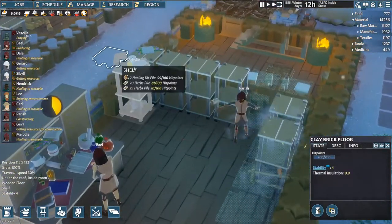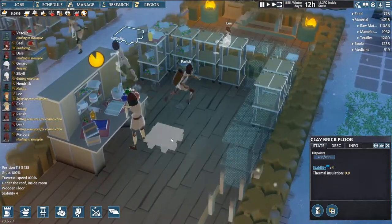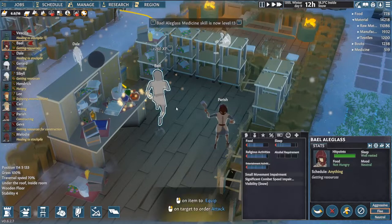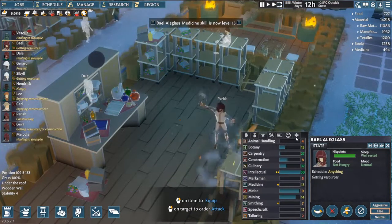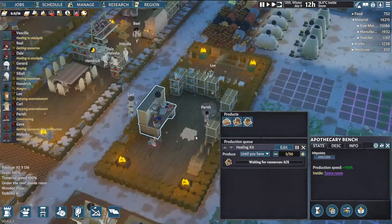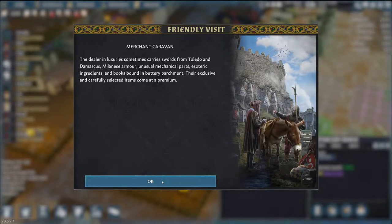Now all these just store medicine by default. And look, Bale's already making some medicine. Look at this lab go. Does that improve your medicine skill directly? It does! Well, that's one good way to train your medicine skill. That's way better than actually having to work on people.